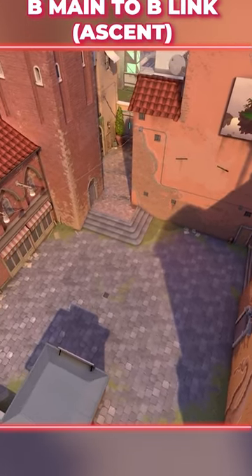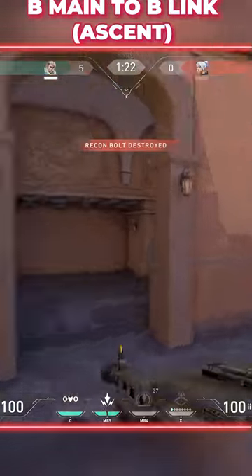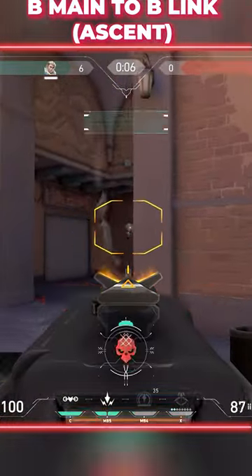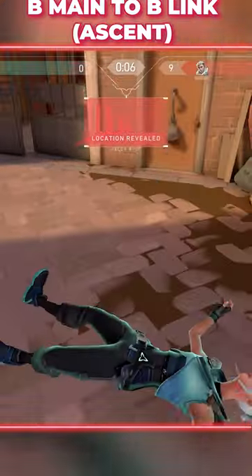B-Main to B-Link on Ascent. This works best in combination with a reveal from either Fade or Sova, but it can work from just spotting enemies on the minimap. Stand against the right side of the doorway and shoot through any of the brick area to hit players in B-Link.